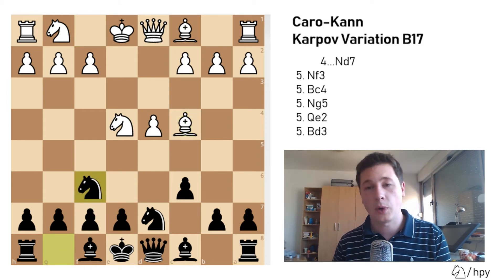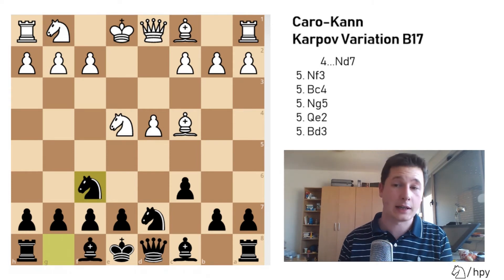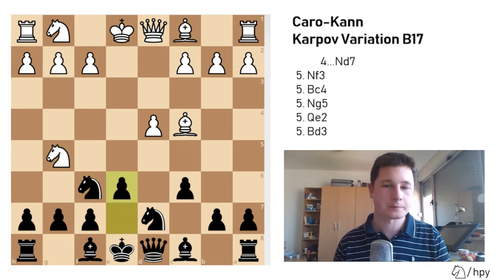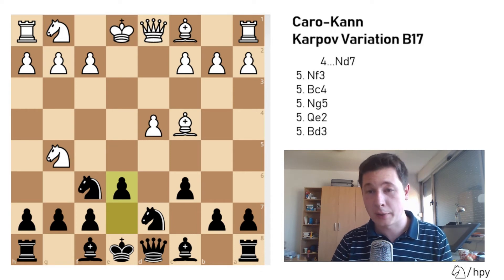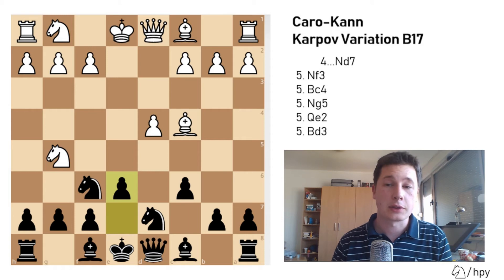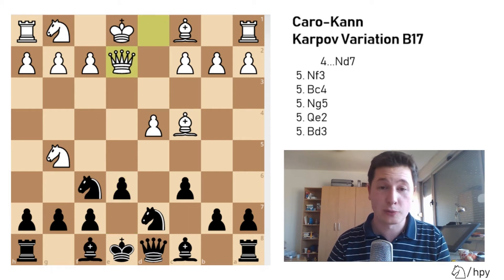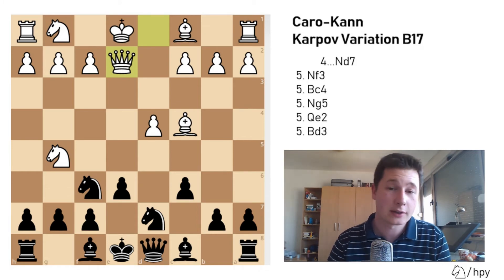Now White has several choices, but the most common — and probably the only move you'll see — is Ng5, striking at f7, and you play e6 to defend. This is the position you have to remember.